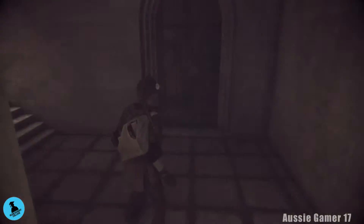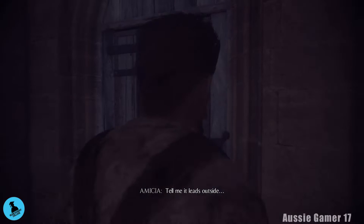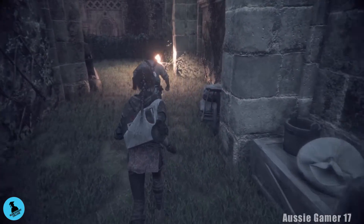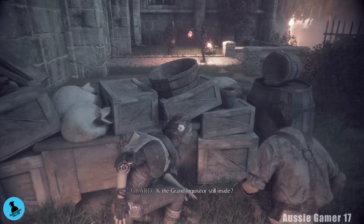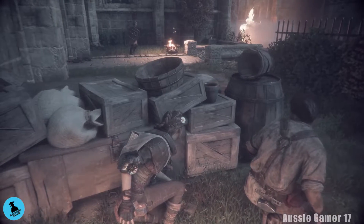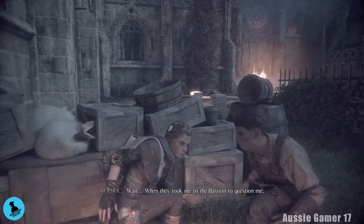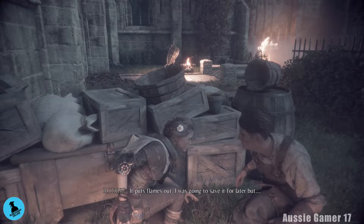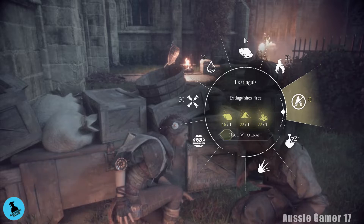We should be able to go up these stairs now. Out the door, and we're going to learn a new crafting item — extinguish. Follow Roderick and hide behind here. 'Fire! Is the grand inquisitor still inside?' 'Go and see, give the order to evacuate.' 'This is good, we should make the most of it.' The rats are there but Roderick is safe by the fire. 'When they took me to the bastion I saw the alchemists making some stuff called the extinguish — it puts flames out.' Pick this up and craft some extinguish. Craft two lots of that and throw it in that fire.